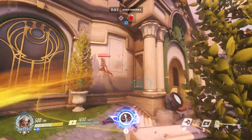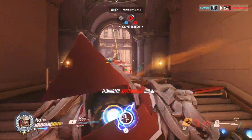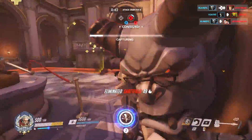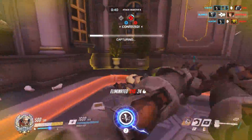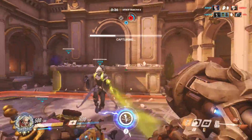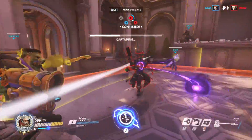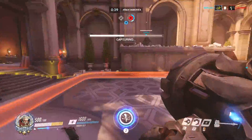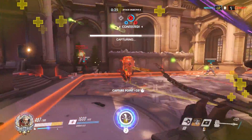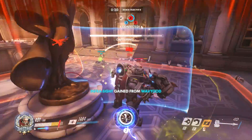When you throw in double barrier team comps into the mix, attacking the barrier was almost always useless, which is why a lot of the strategy against double barrier was just simply going around it and avoiding it. On a very coordinated team, however, or at the pro level, you would see teams that would try to focus down these barriers using something like a Bastion or possibly a Junkrat, but on the competitive ladder where everyone is pretty much doing their own thing, the double barrier was better avoided than trying to destroy it.